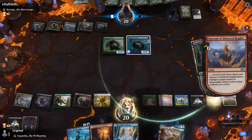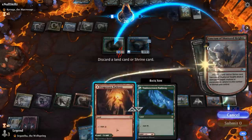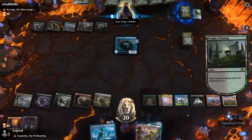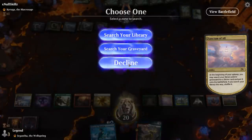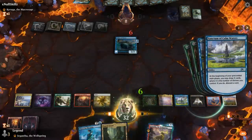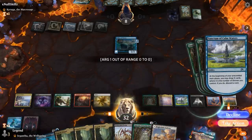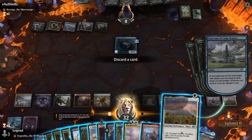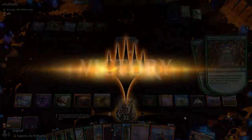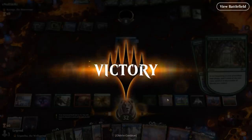We kill one of them end of turn, draw some cards, and no longer need Thirst. Our opponent has seen the writing on the wall — they're just going to die to Stonefangs next turn. There's just too much removal for them to work through, so onto the next one.